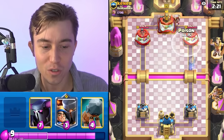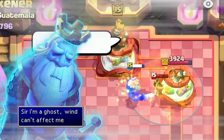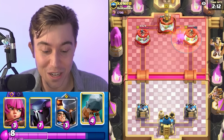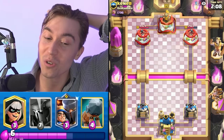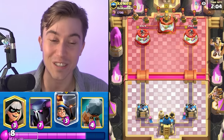If I go in for a Poison here, it will be able to kill his Little Prince and maybe even stop him from activating King Tower. A top 1000 player just whiffed the King Tower activation — that's insanely good for us. He thought the Royal Ghost would go directly towards the King Tower, but it latched onto the Little Prince instead. A different type of Royalty.